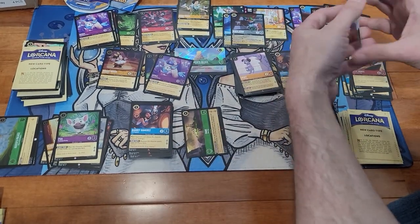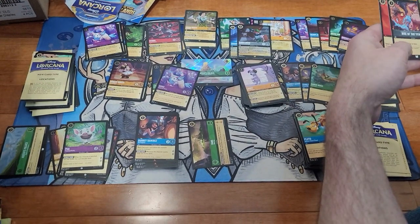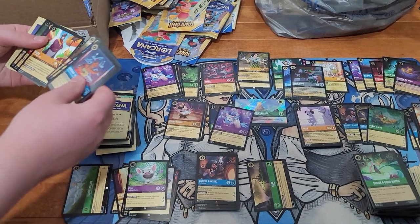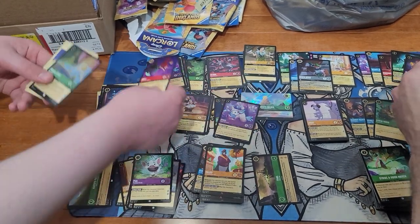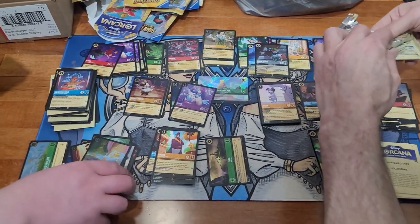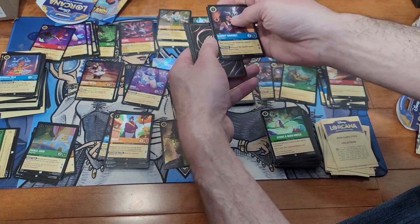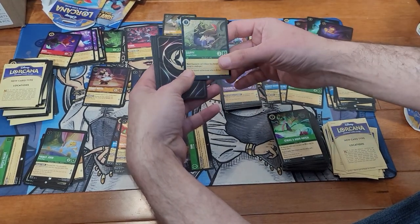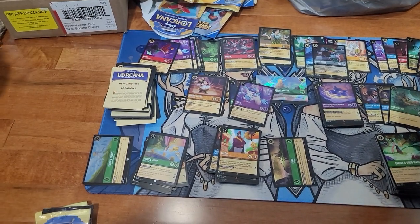Lucky. Billy Bones — is he like an evil turtle? I don't know what he's supposed to be. Do you know anything about what Billy Bones is from, son? Looks like an evil turtle — I have no clue. Blue. Ariel — oh nice — and Prince John foil, the thumbsucker. And he's sucking on his thumb in that artwork — yeah.